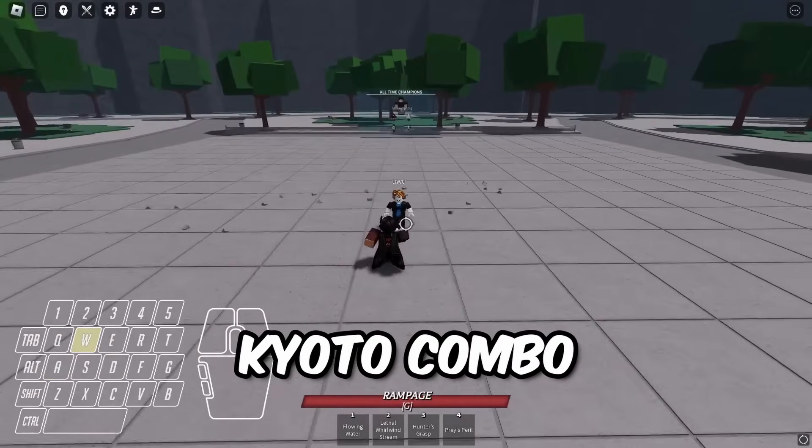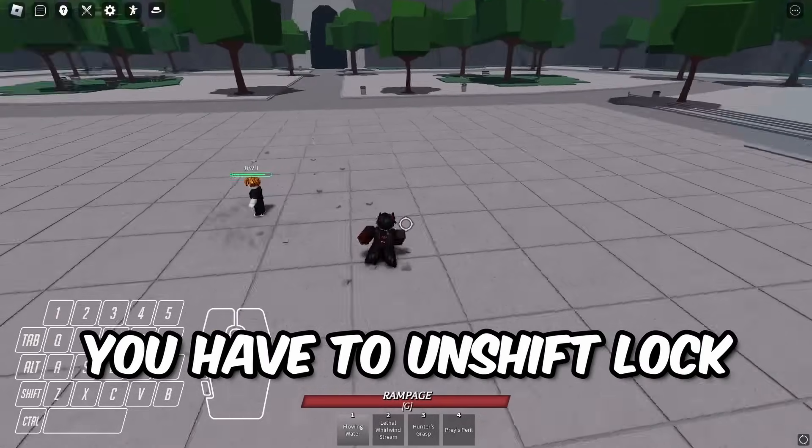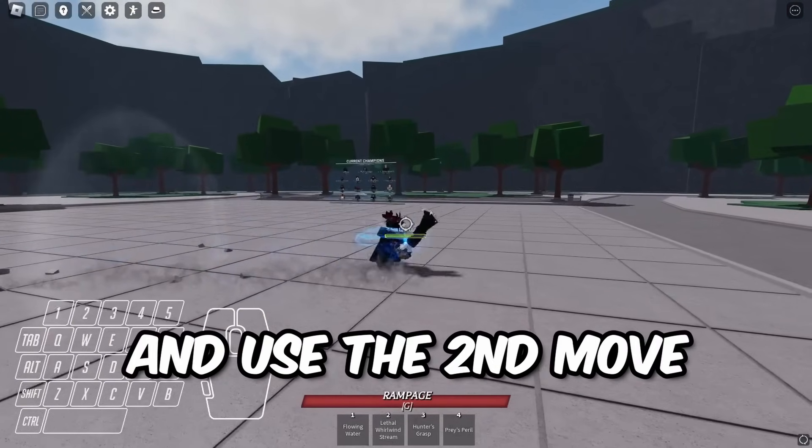To do Kyoto combo without shift lock, follow these steps. Once you use the first move, you have to unshift lock, then wait until the last hit of flowing water. Side dash, and use the second move instantly after.